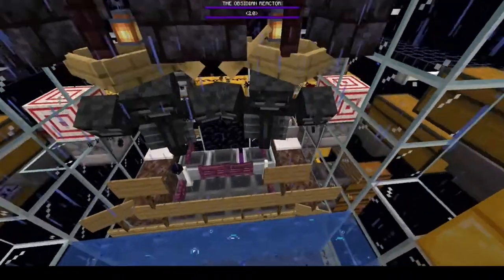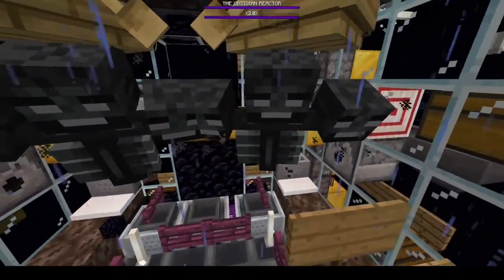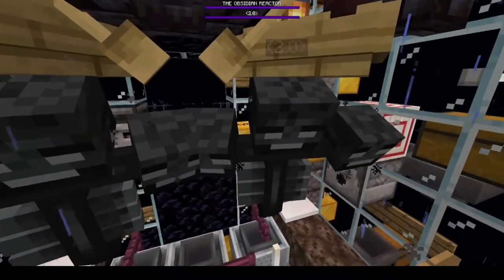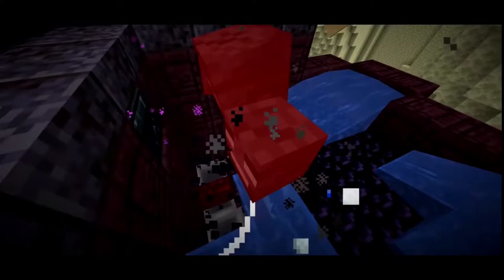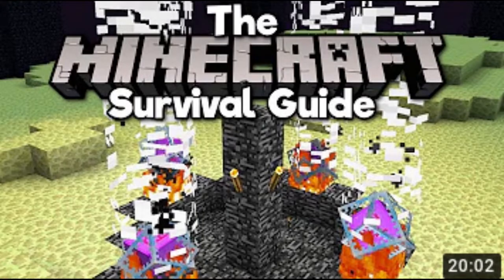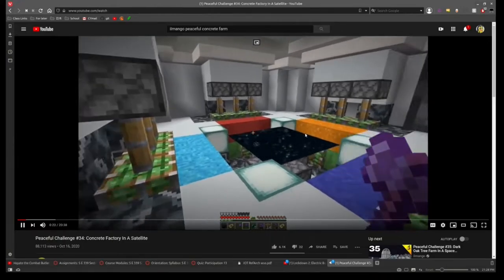All obsidian farms need the wither, because he's the only way to actually break obsidian automatically besides mining it. Most obsidian farms use the end platform because it allows you to generate obsidian the fastest. The reason I'm not using the end platform is because you only have one of them in your world — so if your friends want to fight the ender dragon, if you want a gravity block duper, or if you play on an anarchy server, you can't use it.